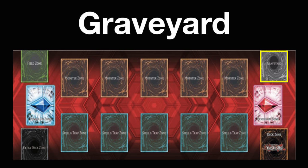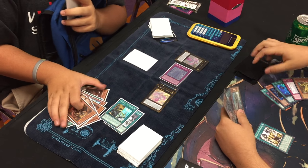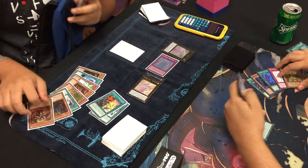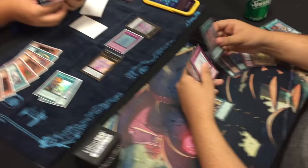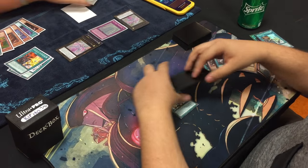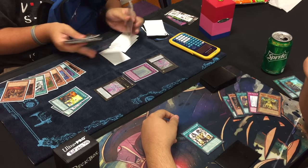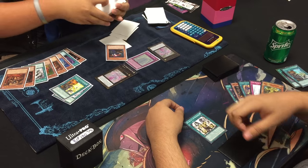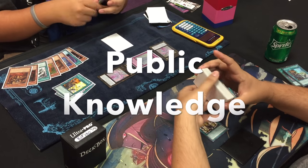Next up is the graveyard. When monsters are destroyed, or when spell and trap cards have been resolved, they are placed in the graveyard face up. It's very important that you do not change the order of the cards in your graveyard unless a card effect specifies otherwise, as there are some cards that rely on the order of cards in your graveyard to be used properly. Also, your opponent can look at the cards in your graveyard at any time. This, alongside knowing whether or not you are playing an extra deck, is called public knowledge.